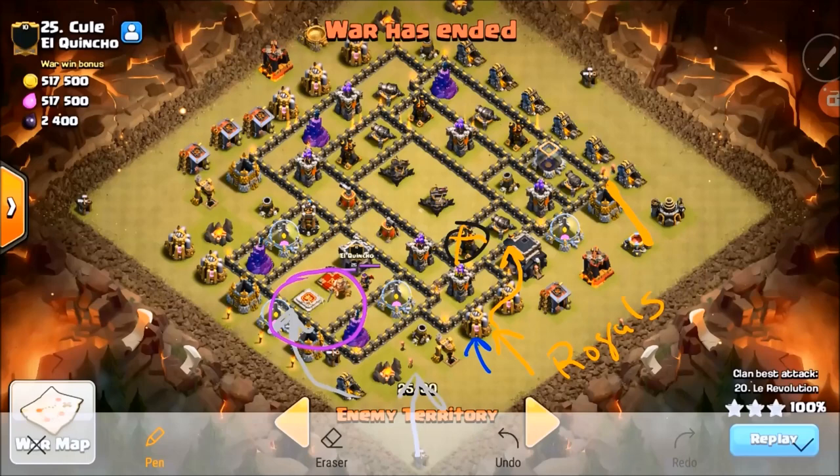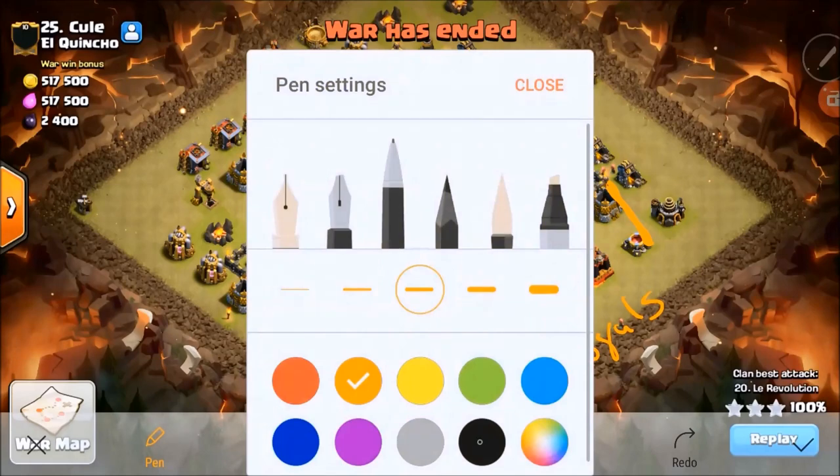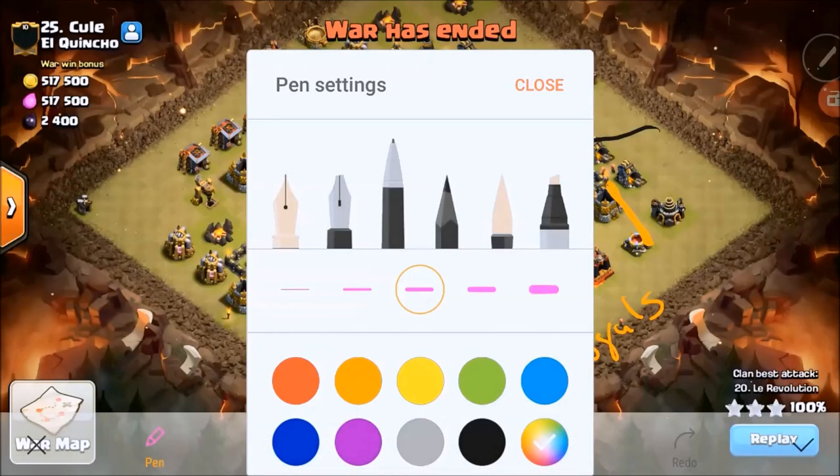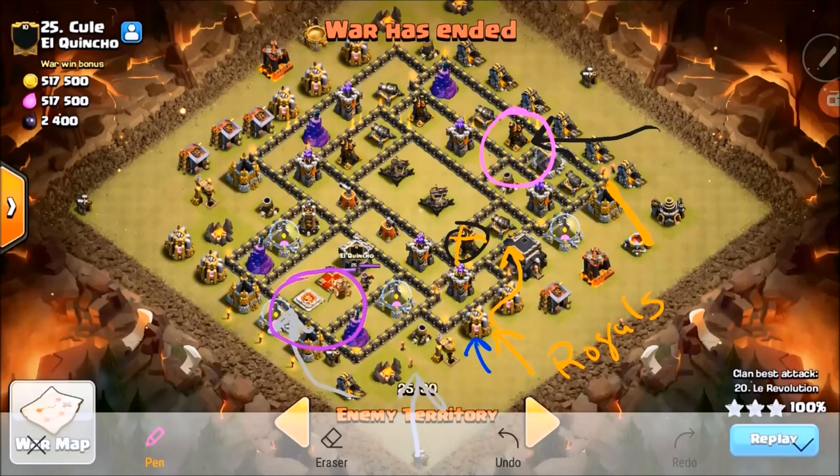These sweepers here are not in the greatest position to threaten you — they made this base so much easier. Are you going to come in at 2:30 or 3 o'clock and come in behind that sweeper on the top, or from the other direction? I am coming in at 2:30 on that top right area, and that makes those sweepers totally ineffective — you're going to be coming into this sweeper at the end of the lalo, which doesn't matter. So you're coming in with a hound. How many hounds on this one? The same — and about four loons and I want to haste them in because the air defense is on the outside. That'll help with the rest of the pathing, cutting off loons from going towards three o'clock.